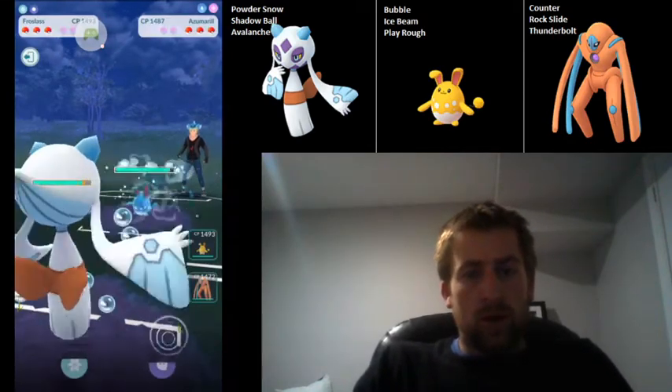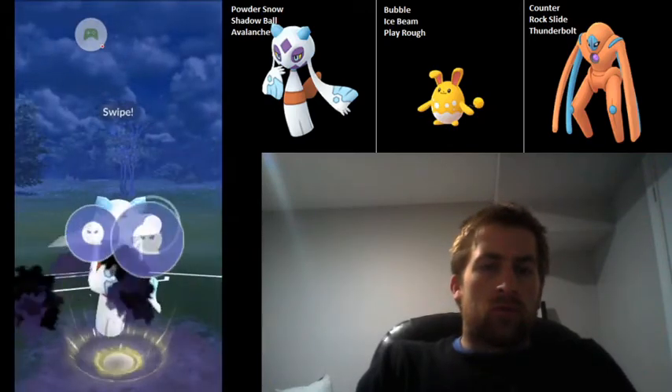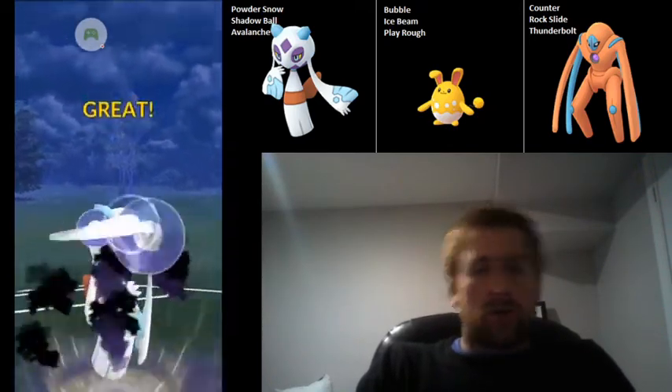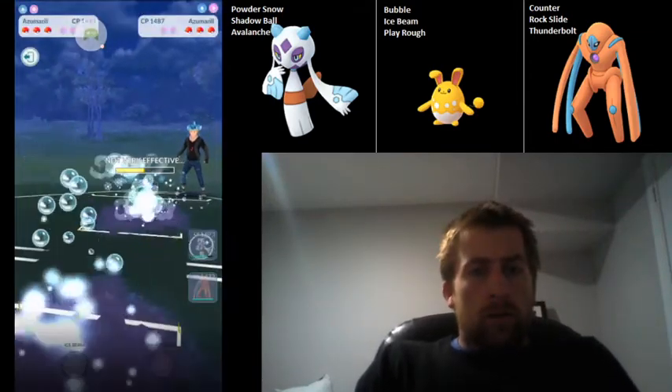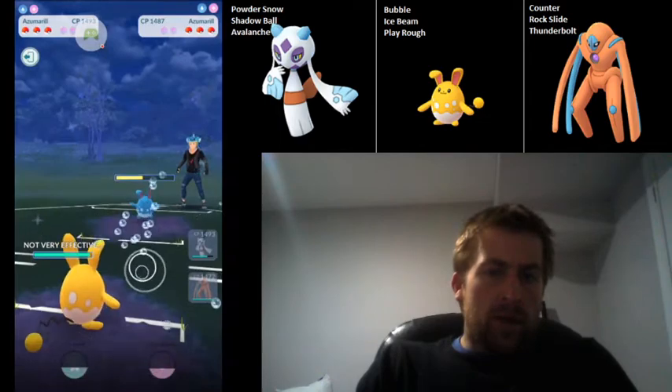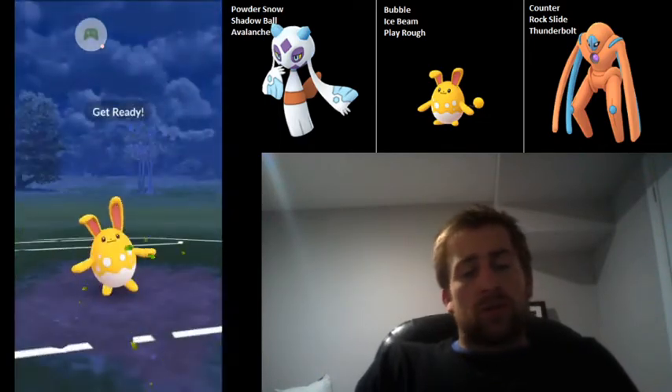Azumarill on the lead — the way I like to play this is to go straight for that Shadow Ball, and this will put them at five Bubbles, which is an Ice Beam, so one more gets them to the Play Rough. So I swap in immediately after one more Powder Snow. They've got a Charizard in the back, so this isn't great for us. We're going to go ahead and go for the Ice Beam.